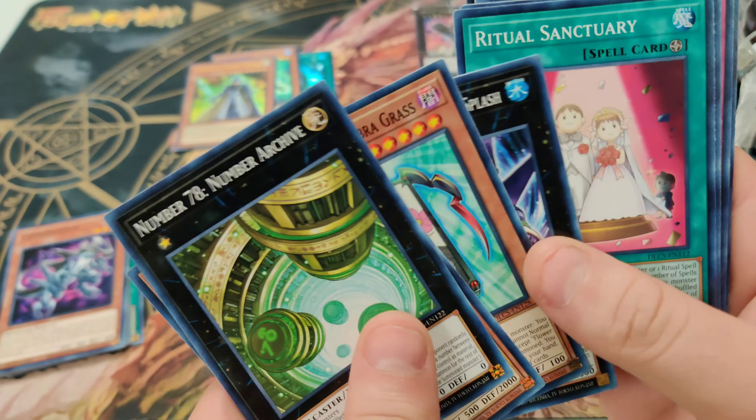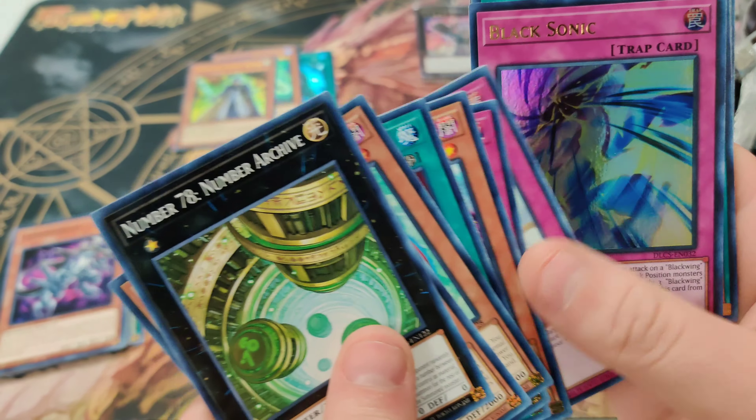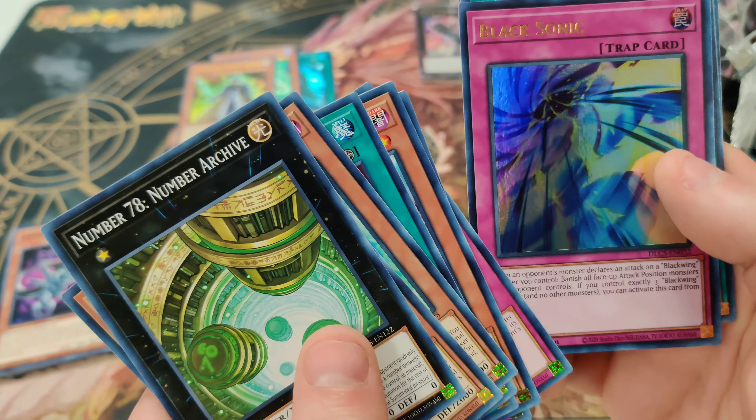Gazing White Number Monster, got the Flower Cardians, Black Sonic, Seal of Orichalcos — looks pretty nice in the reprint — and Galaxy Eyes Cipher Dragon as a green rare. So that was the first box of eight.